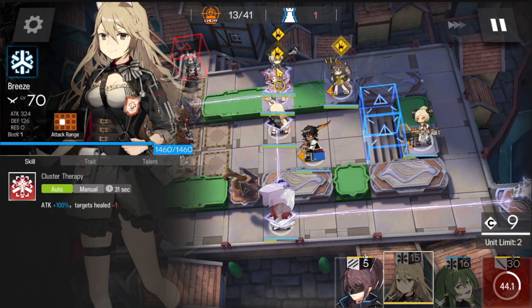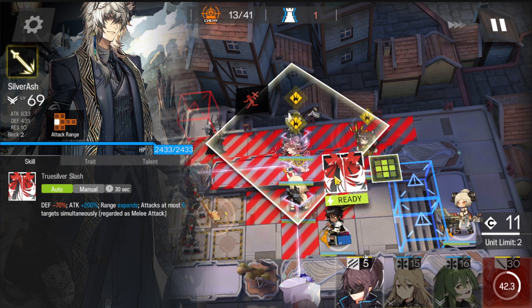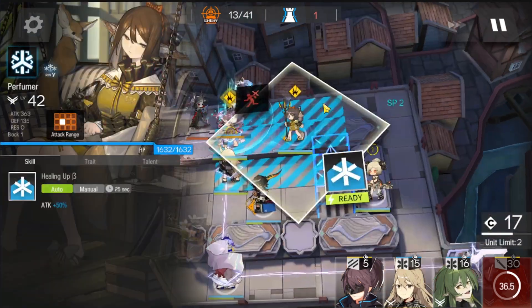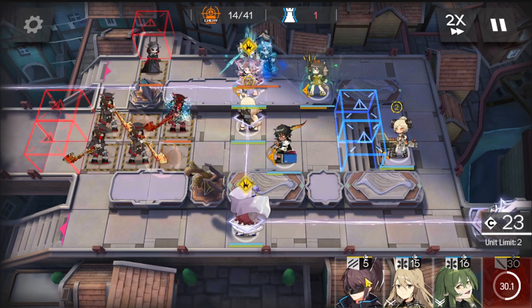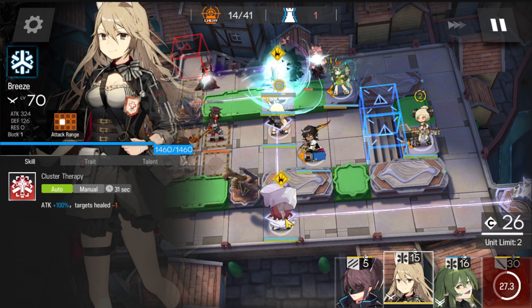Activate Silver Ash's skill once Geotu gets in range. My level is higher so I can wait for Geotu to walk one tile — this way I can also deal some damage on the next wave of enemies, which includes the guy with a violin. Activate Perfumer's skill to keep Silver Ash and everyone alive.